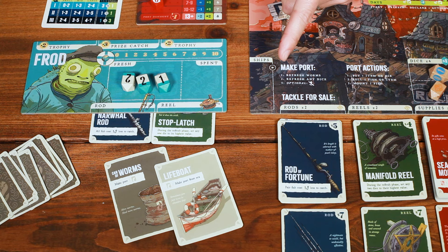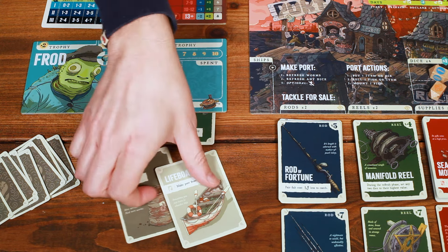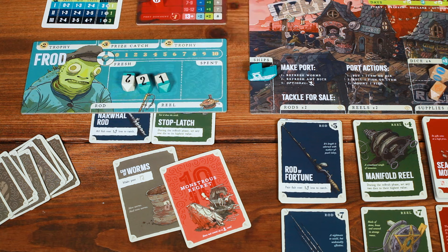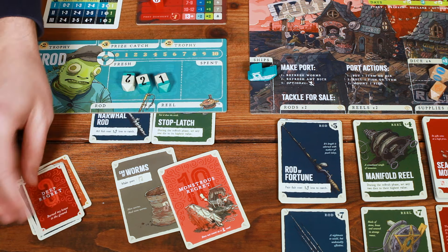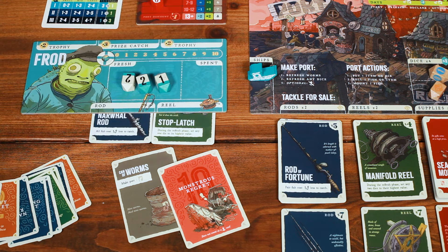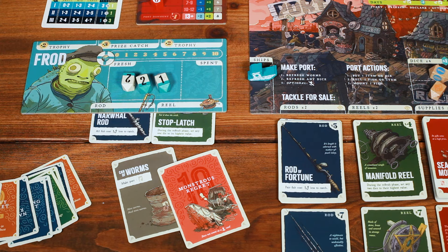The only other action you can perform at sea is to abandon ship. If you haven't flipped your lifeboat, you can flip it to the opposite side to immediately make port. However, this gives you a massive 10 regrets at the end of the game. While it doesn't count as a regret card, it does count towards the total value of regrets when calculating scores. Once flipped, your lifeboat can never be flipped back. It's a drastic way to get back to port, but it could be disastrous.